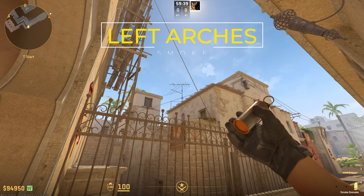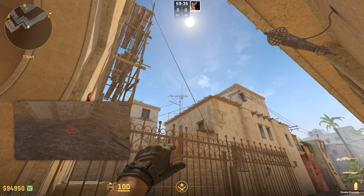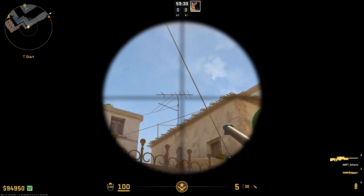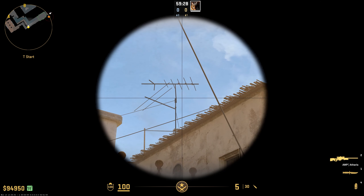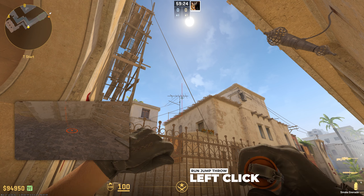To throw the other arch smoke, you have to look into the main pole on the right side of it, put your crosshair there, and run a little bit — just like you did on the last one. The distance is just a little step, and from here left click and run and jump throw.